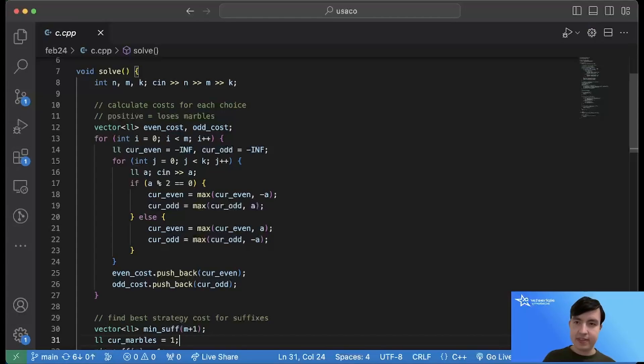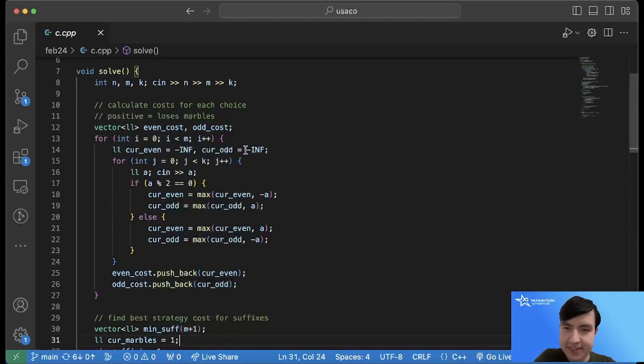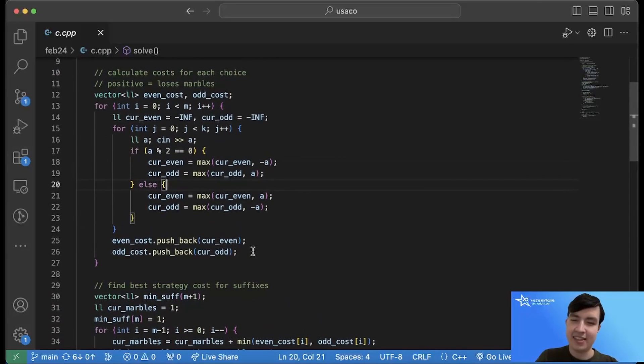Here's the C++ code. First we calculate the even cost and odd cost arrays — storing the negative of the marble change so positive means we lose marbles. We loop through Bessie's choices: if Bessie's choice is even and Elsie chose even, we gain those marbles (stored as negative cost); if Bessie's choice is odd and Elsie chose even, we lose them. We take the maximum over all choices to find the worst case, and store these in even_cost and odd_cost.